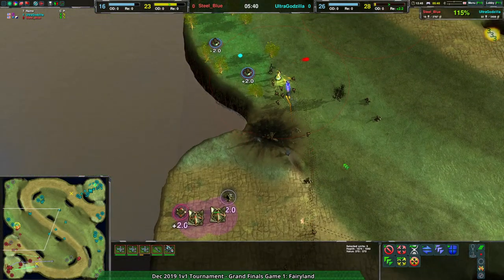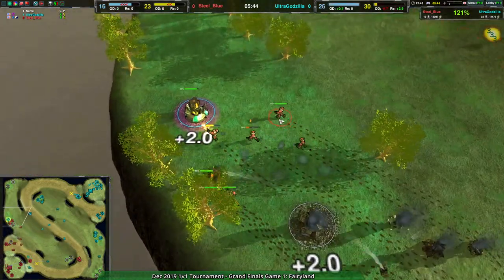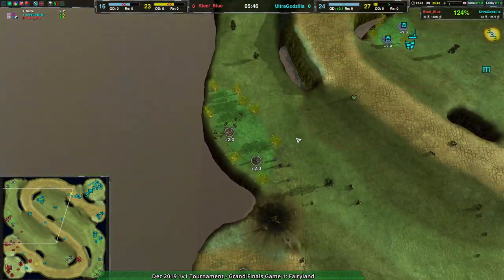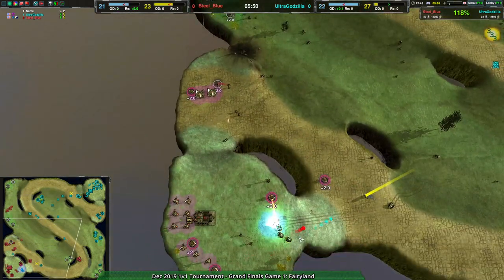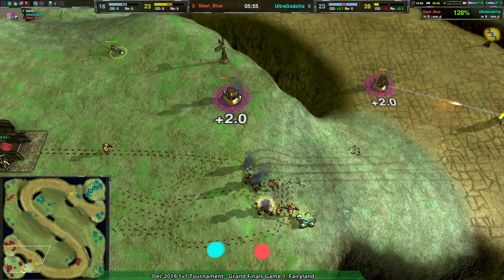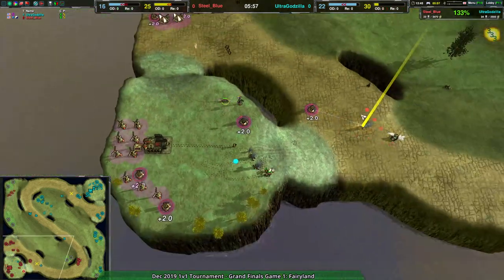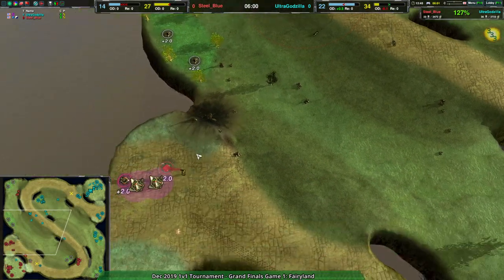Ultra Godzilla has taken over the rest of the map, so if Steel Blue can't defend against the incoming Scorcher-Fencer combo forces, that's going to be a problem. The imp comes in — that's the ticket! Scorchers go down! The Glade is able to defend. That opened Steel Blue up to taking this game, and they completely wiped out Ultra Godzilla's commander in their base.